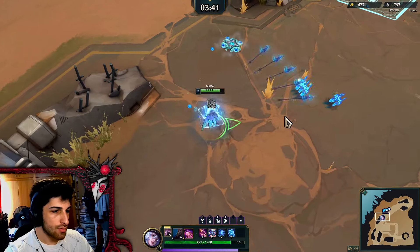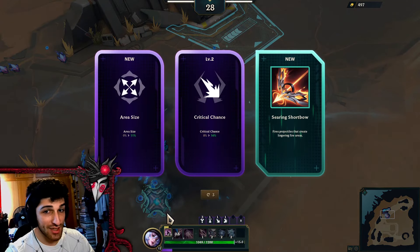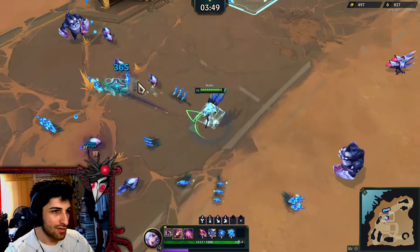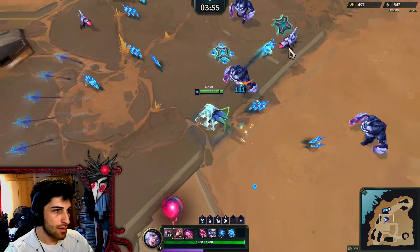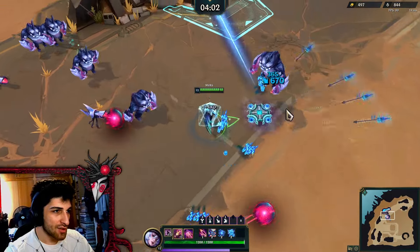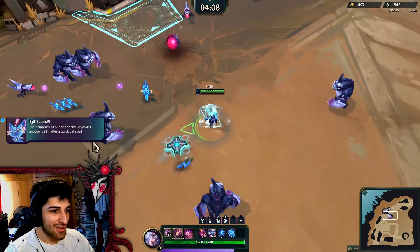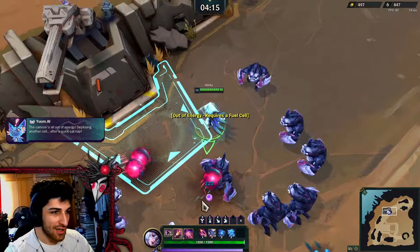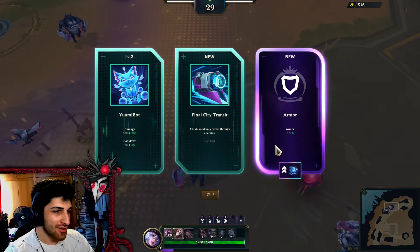I still don't quite get this kit — I'm going to probably have to look back in the recording and read it again. Not when I'm under threat of dying. She is lacking a bit of defense because she is an ADC. I guess her ult is good in that regard, but in regular league you only get that ultimate once every blue moon. Viego can get 75 dashes, but Zaya gets one get-out-of-jail-free card.